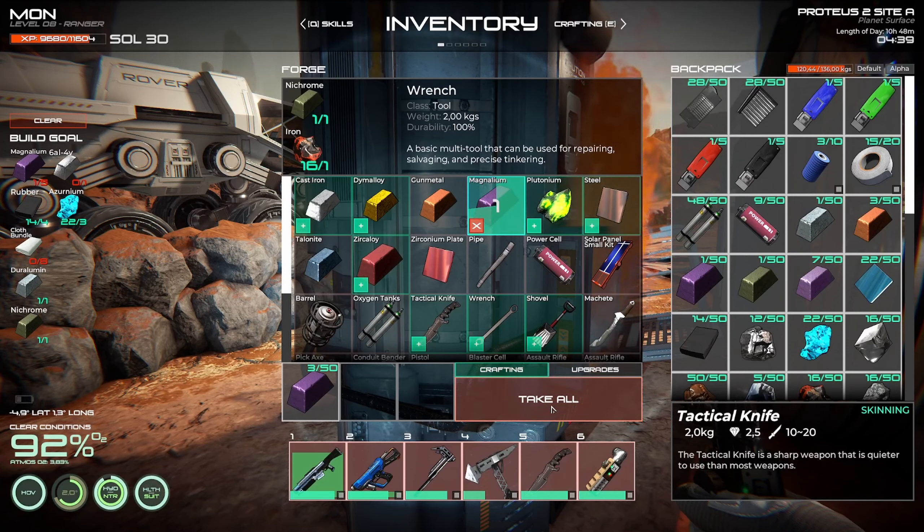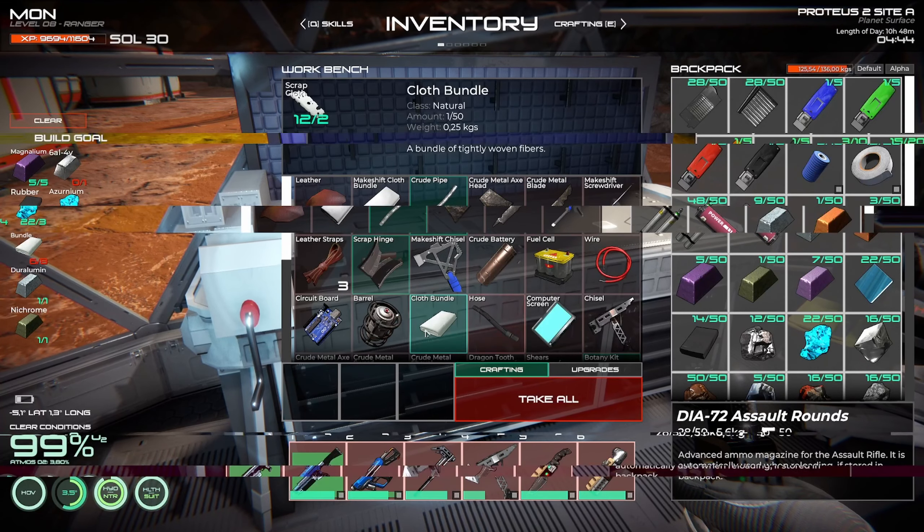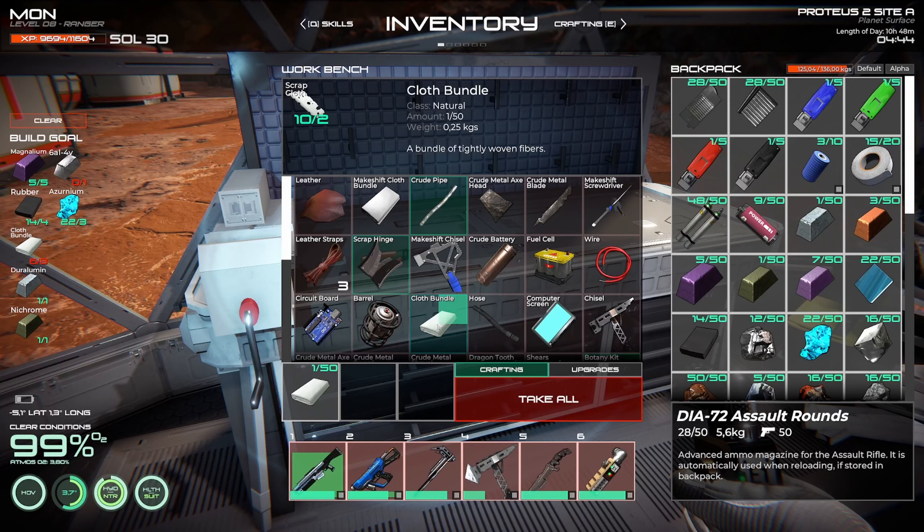I wonder what we have in here — we've got add to backpack and then add. We'll go make those. It's the makeshift — no, we need this one. We need one, two — done.